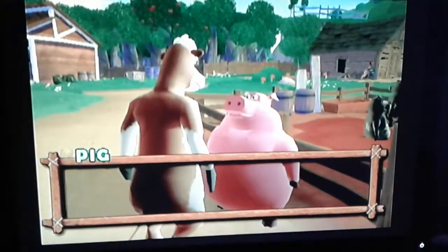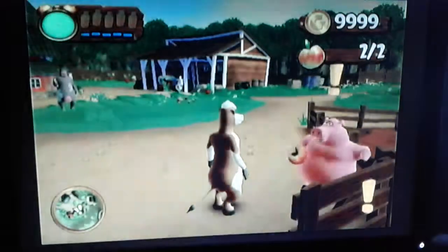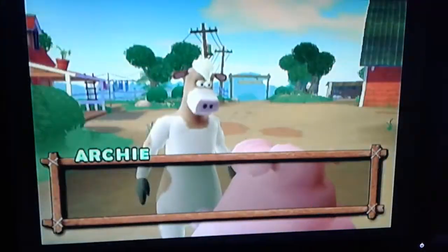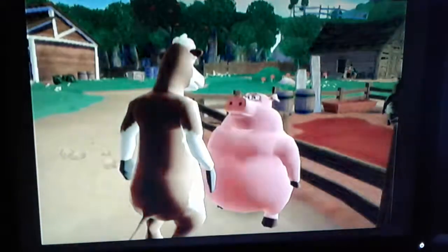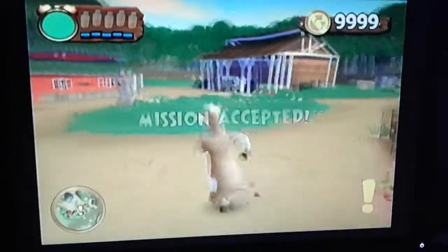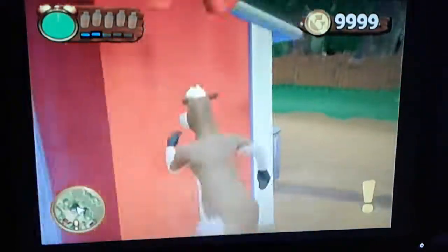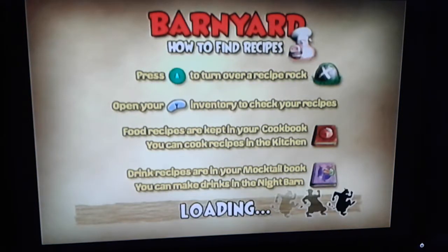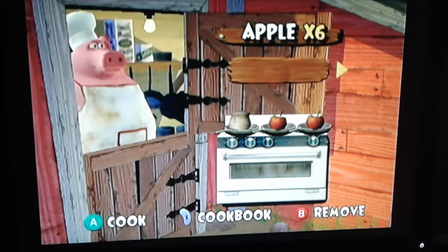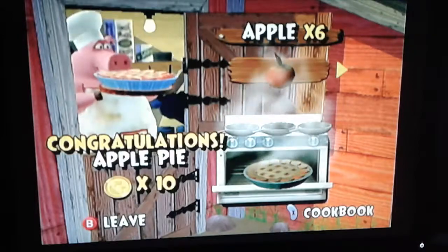He's going to have a mission for you where you're going to have to cook up a pie. And since we have all the ingredients now, we already found the recipe too. We can just keep talking to him until he wants us to cook it. Run over here, jump over the bike, and go to the kitchen — one flour, two apples, cook it up. And then boom, apple pie.